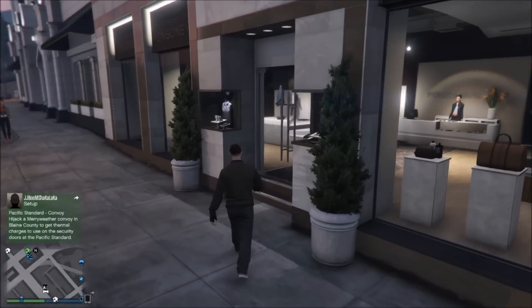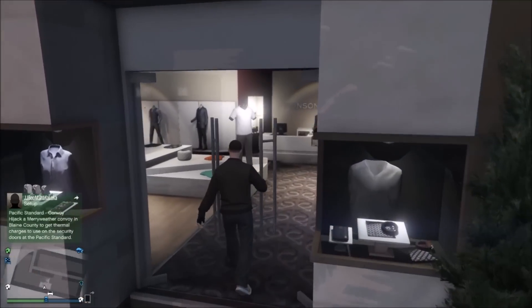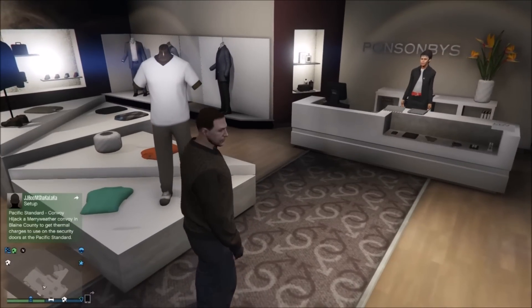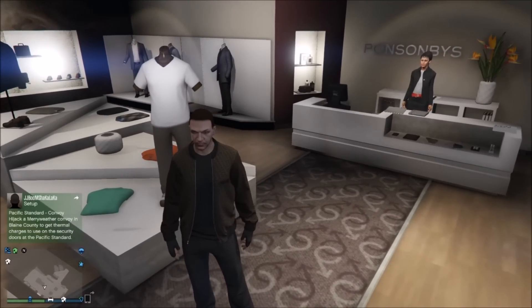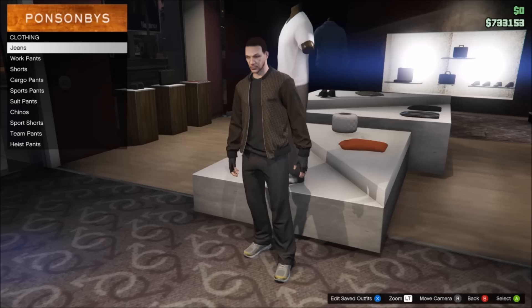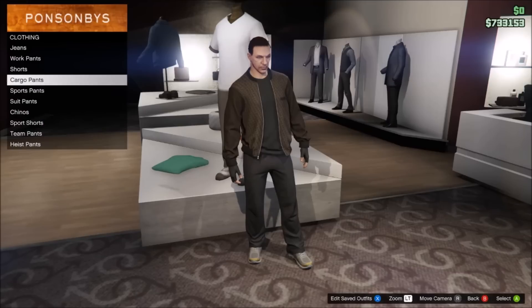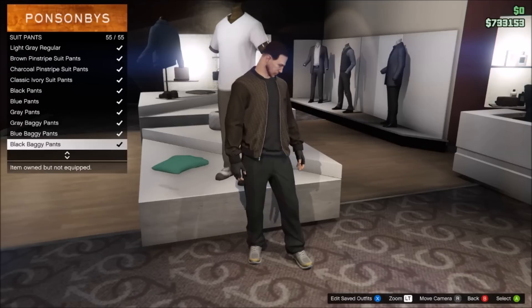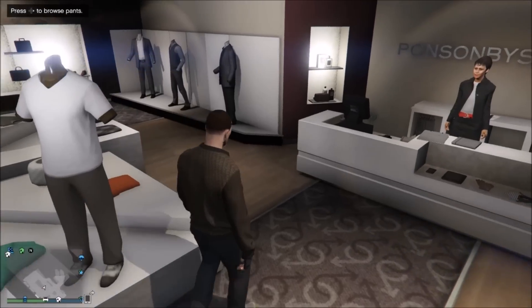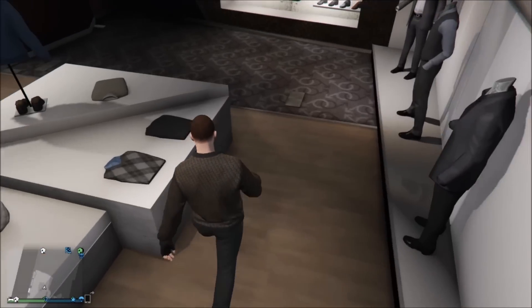We're going to head over to the clothes store now. I've seen many pictures of Dorian Gray and he actually wears a red scarf, but I couldn't get one because there's no red scarf that tucks into the jacket area, so I had to choose the closest to red as possible. First we're going to go to the suit pants and put on the black suit pants, because he basically wears smart casual — more formal clothes.